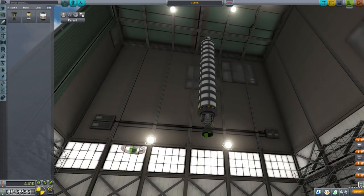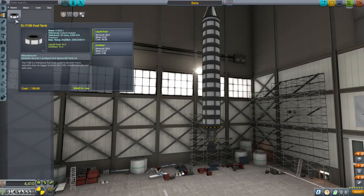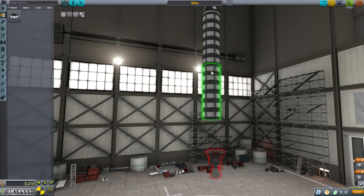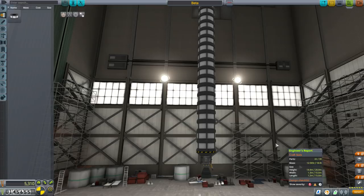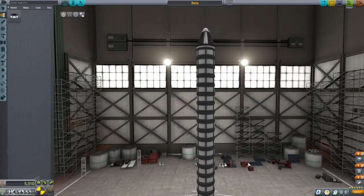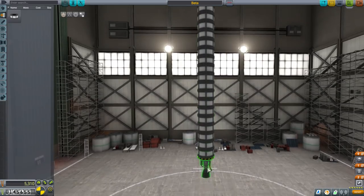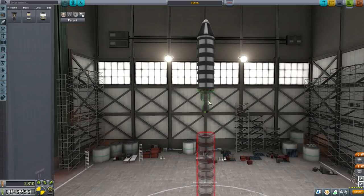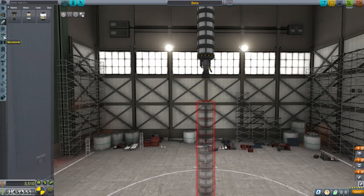Rather than adding an SRB, maybe it's better to just add fuel tanks. Looking at it, I think we'll need six of these fuel tanks to really max out the delta V this can provide. Right now we're only at 12 tons, and this engine can carry 16. But at 16 tons it'll be a really slow liftoff. We could put another engine here, thrust-limit it, and add a decoupler — giving us a two-stage rocket.